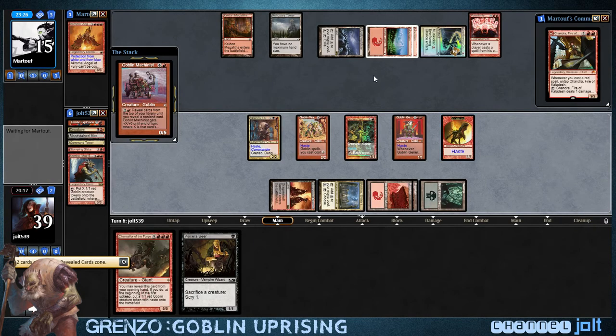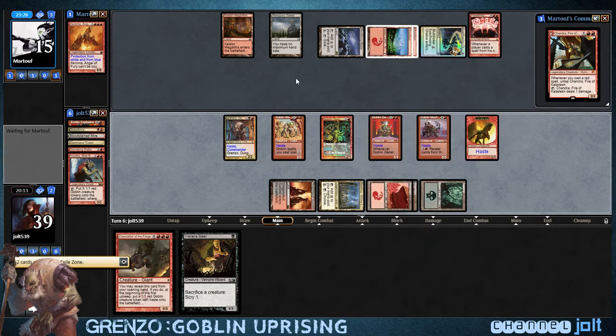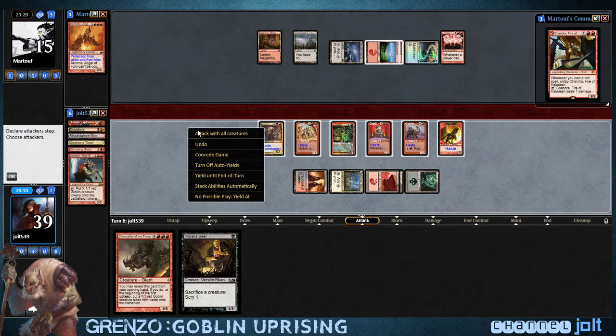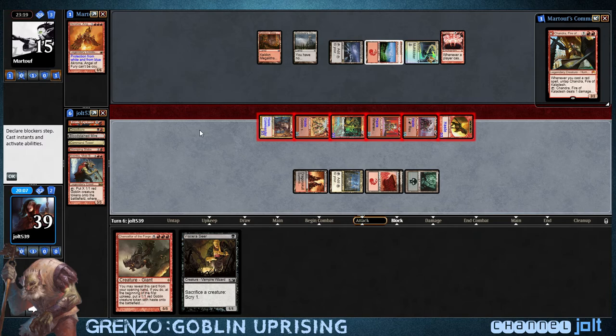We'll play Boggart. Let's see what we Possibility Storm into. Goblin Machinist! I love this card — look at that card art. That's a crazy goblin machine. So we're going to swing in hot, and it combos really well with being able to scry — you reveal cards. Come in hot.